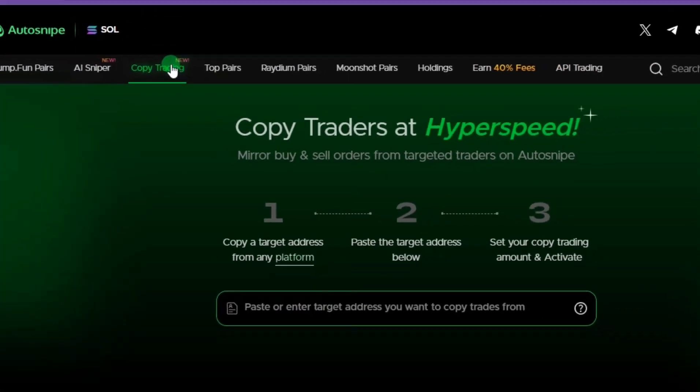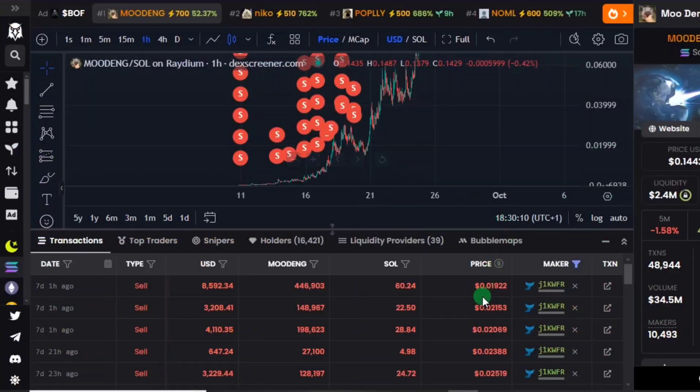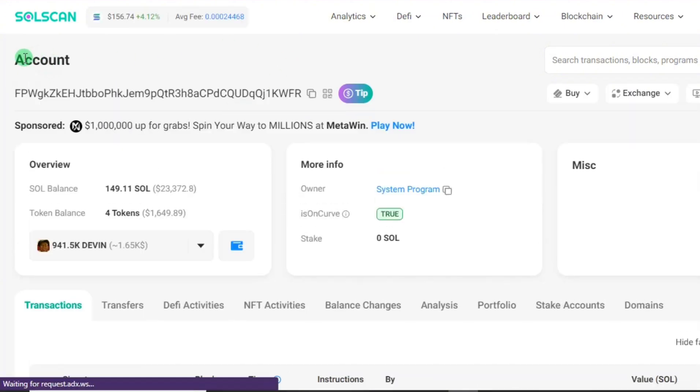If you click on 'Copy Trading,' which is one of the most interesting aspects of this bot, all you have to do is paste whatever profitable wallet address you want to copy trades from. This copy trading bot helps you copy a profitable wallet's trades — the very second that wallet executes any trade, your bot is going to follow immediately and buy into that project. To get a wallet address, you can visit the screener or use one you already have.